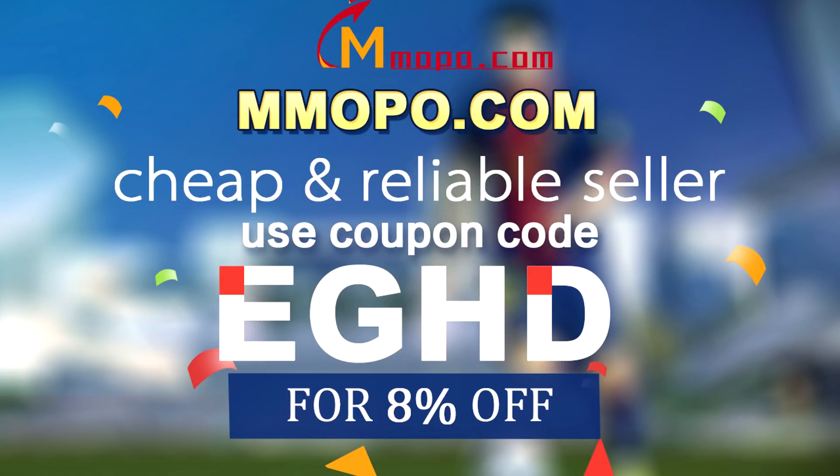If you want to buy cheap FIFA 20 Ultimate Team coins, go and check out MMOPO.com and use the discount code EGHD for 8% off your order.